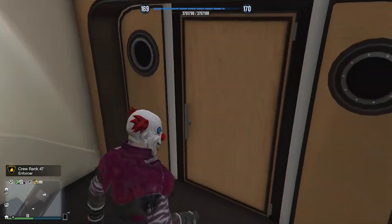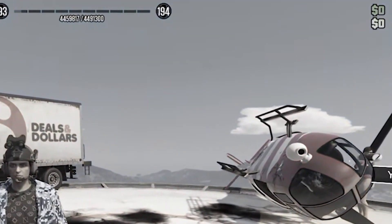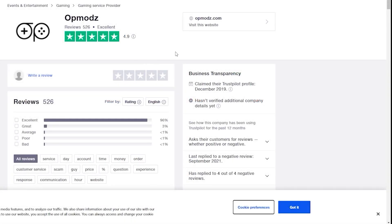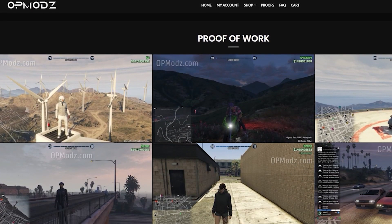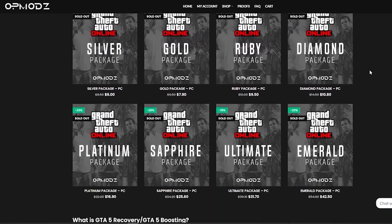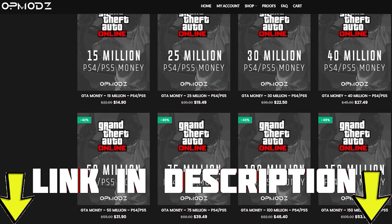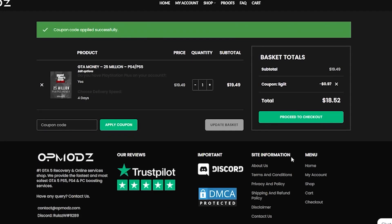Before we keep going with the video, let's talk about the sponsor for today. Are you tired of being broke in GTA Online and just wish you had more money? Then OP Mods is the website for you. With boosted accounts, modded services, and high star reviews on Trustpilot, this is going to be the website for you. They provide proof of work so you don't have to worry about getting scammed, and they cover PlayStation, Xbox, and PC. That'll be linked down in the description. Don't forget to use code Discount Legit for a 5% discount on all your purchases.